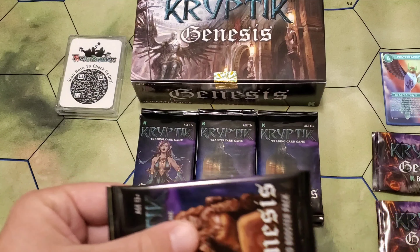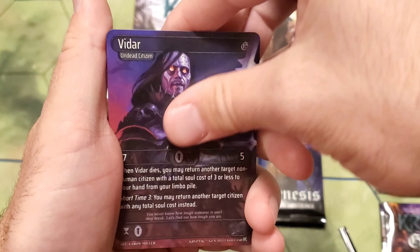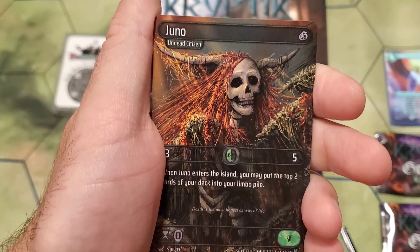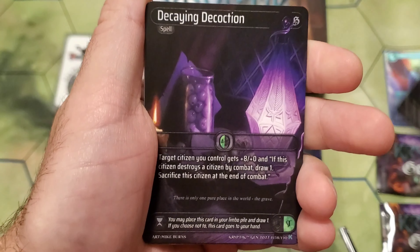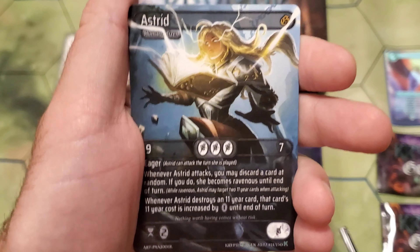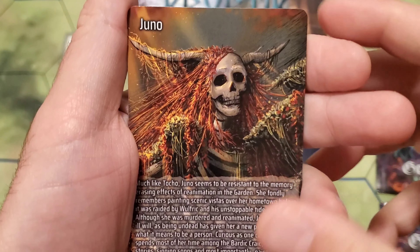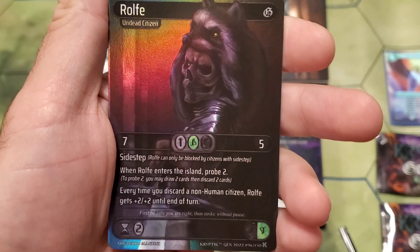Moving on to pack number twenty-six. Starting off with Vidar, Shariki, Poison, Juno, Rash Judgment, Fatal Poke — this pack is nice — Decaying Decoction. We got a Cormac — I don't know what he's doing here with all these undead. Astrid — yes, let's go, definitely a favorite. We got Juno for the lore. And Roof the Wolf as our foil.